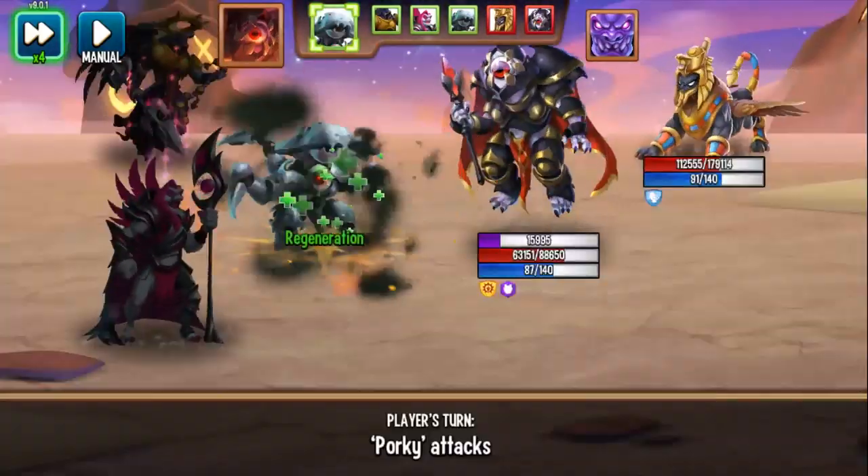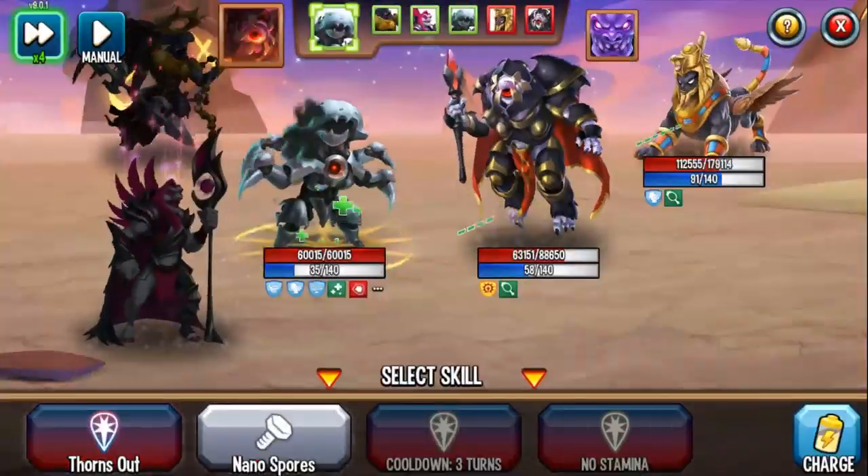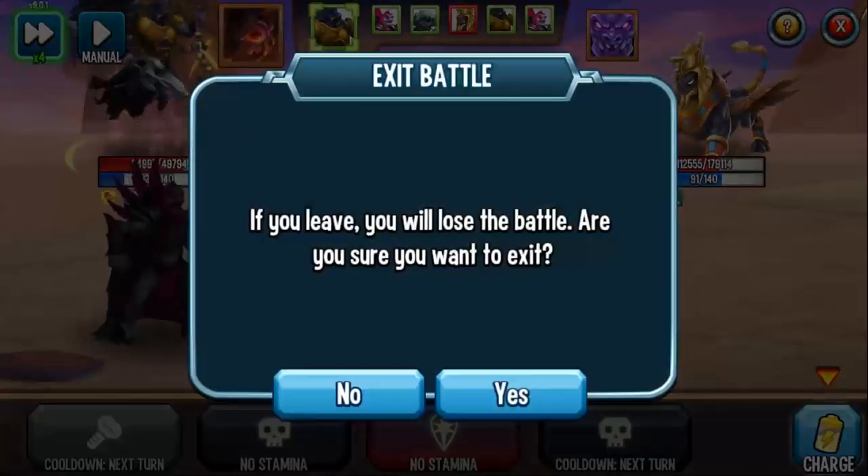I use the Rooting skill — giving myself evasion and life regen — that's so cool. Then Thorns Out to attack, and I exit out before winning the battle. That was a showcase of Zezanya fully ranked up. Let's get some more attacks to utilize this monster a little more.